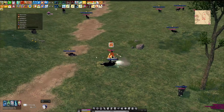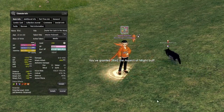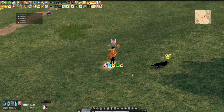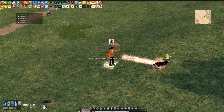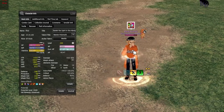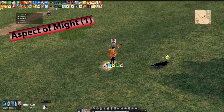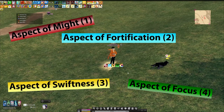Fateweaver is a bit more complex — every time you use the skill you get to choose between using a buff or a debuff and which effects it will have. It also matters in what order you combine the effects, as there are hidden bonuses that apply when you use a certain combination. The five aspects of Fateweaver are Might, Fortification, Swiftness, Focus, and Reversal.